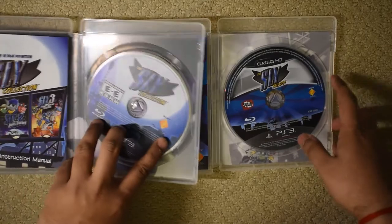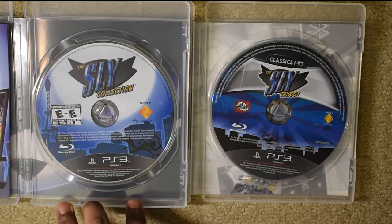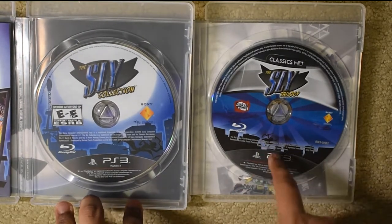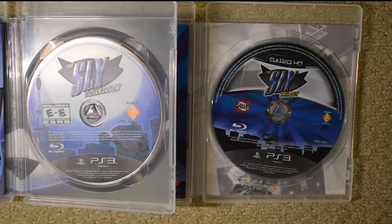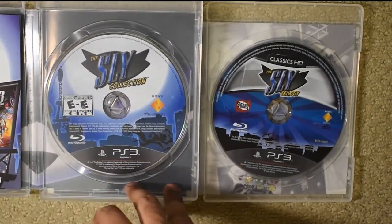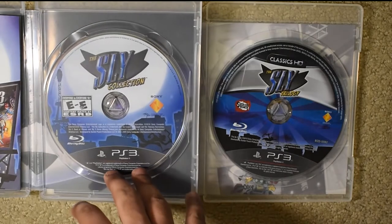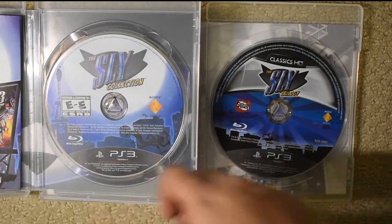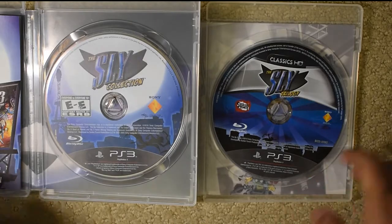I've got a few things to say about the inside. The discs are probably going to differ. The Sly Trilogy disc features that art of Sly leaping in the first game along with the city as a backdrop. The Sly Collection disc features Sly running as he did on the back of the North American Sly 2 case, again with a city as a backdrop. Interestingly, this disc has Sucker Punch mentioned on it, but not Sanzaru, while the disc on the North American side has none of that mentioned at all.